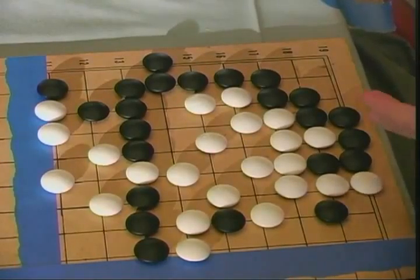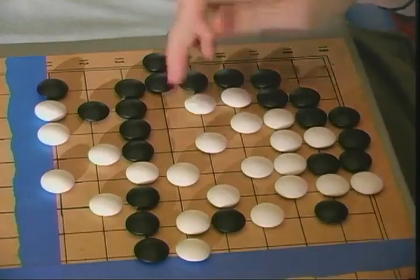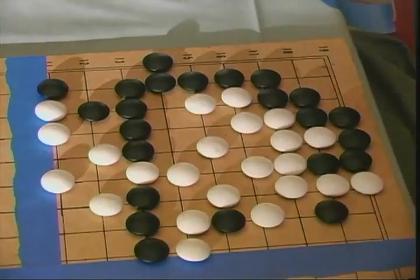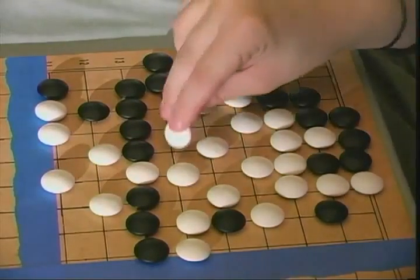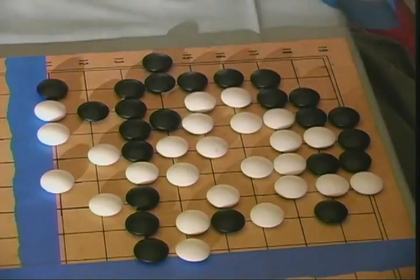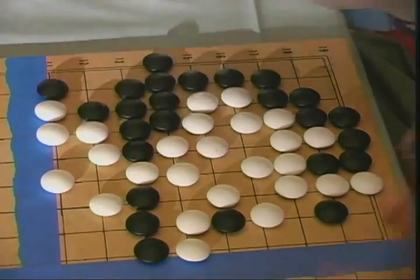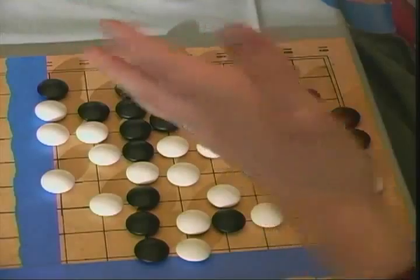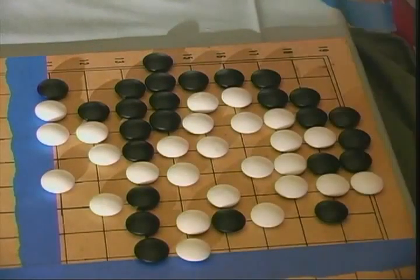We can end the game now — these spaces count toward no one, these are your points and these are mine. Or if we want to be clean, I play here, you play here, and so on — filling in what's called Dame, places no one owns. Because we each take a turn it's zero sum, so whether you count with or without Dame the score is the same.